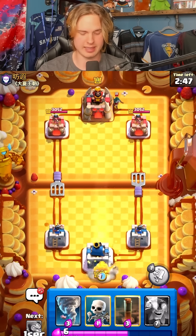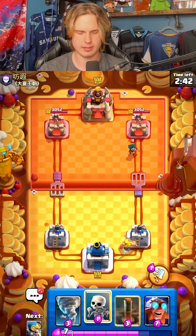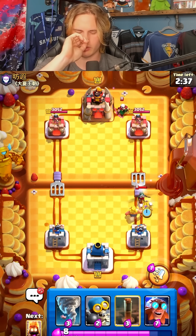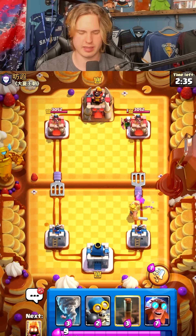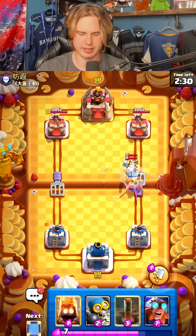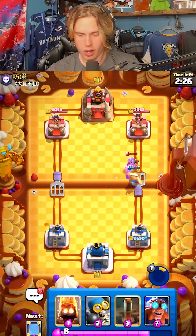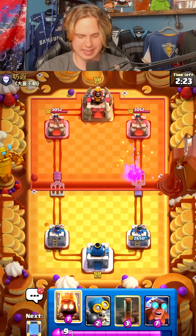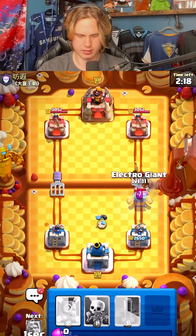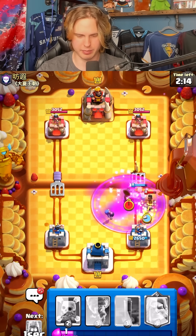He goes for bandit — we're gonna gold knight same lane. Could be like PEKKA bridge spam or maybe three musketeers. We're gonna go for skeletons to make sure the bandit doesn't dash on our gold knight, try and preserve that HP the best we can. Then I'm gonna tornado this magic archer straight into my stuff and then go for an ability. The magic archer was hitting my tower the whole time and I didn't even realize it — that's so bad. Let's go for a fire spirit.